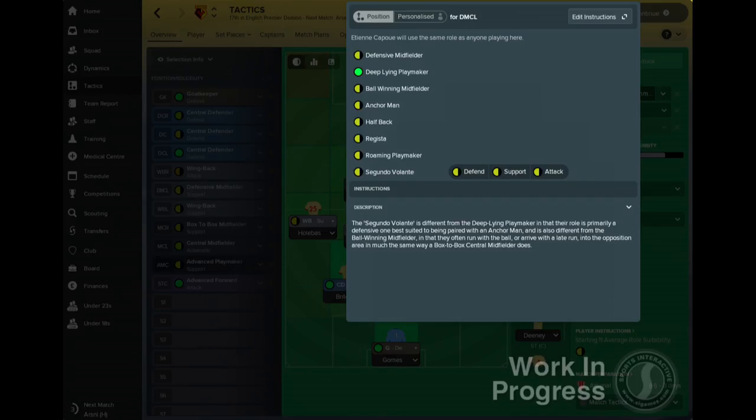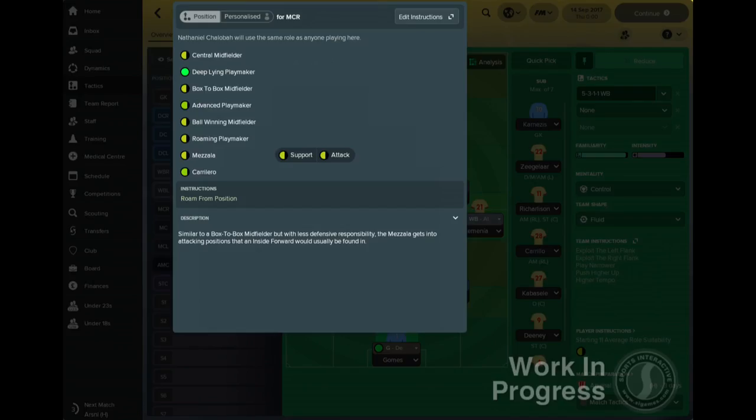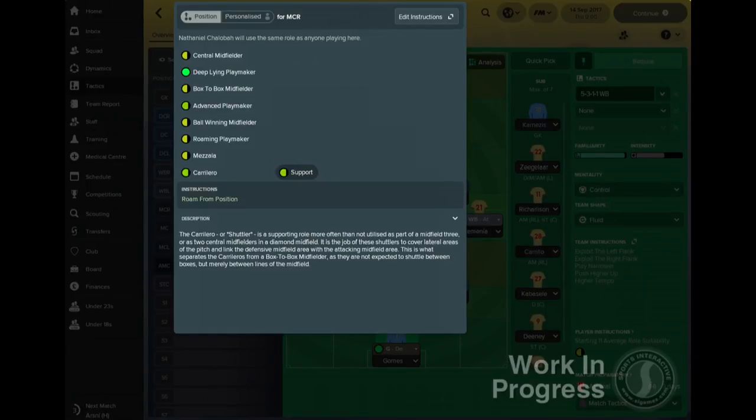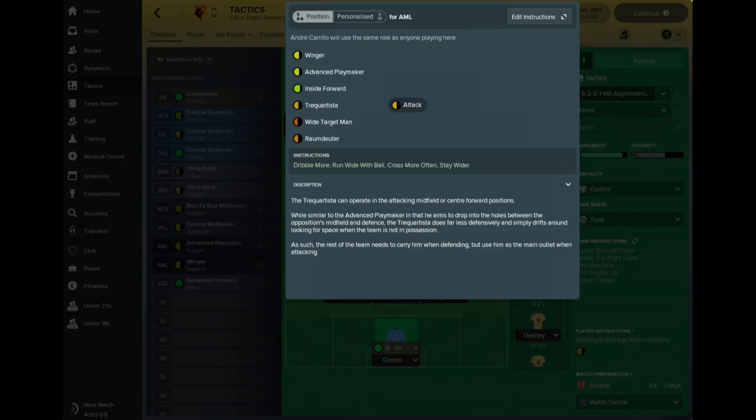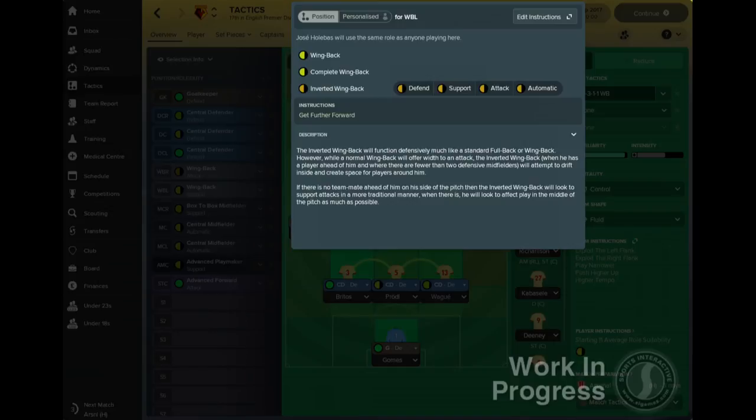Some new player roles also make their debut in this year's edition. The Segundo Volante looks to support in both defence and attack from the defensive midfield position, whilst the Mazzala and the Carillero roles are new additions in the central midfield position. The Mazzala operates centrally but strives to get into positions that an inside forward would usually occupy. The Carillero, on the other hand, shuttles between midfield lines. The final new role is the inverted winger, which can be applied to either the left or the right midfielders. Some of the existing roles have been tweaked too. The Trequartista can now be assigned to players in the AMR or AML positions, and inverted wing backs now have a duty to attack as well as defend.